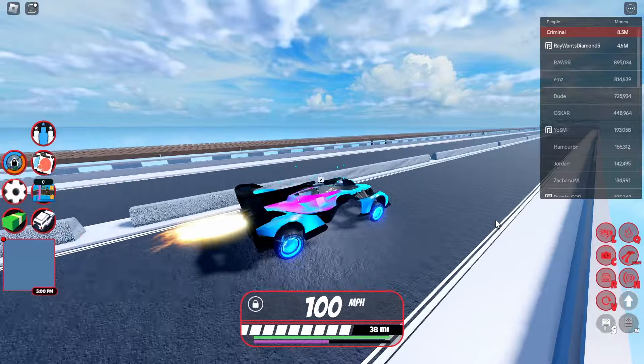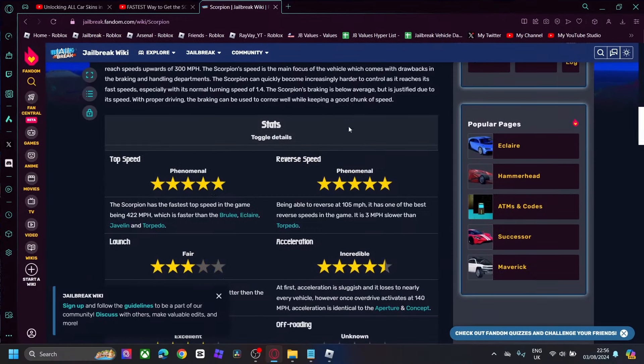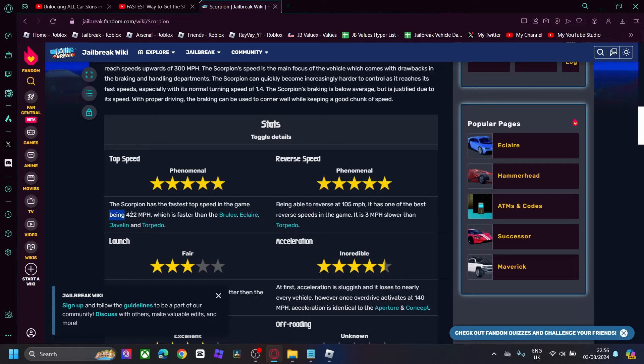We hit 411 miles per hour with rocket fuel — that is absolutely insane. According to the Jailbreak wiki, the Scorpion can actually go up to 422 miles per hour. Although I got 411, that's still pretty close to the car's actual top speed.